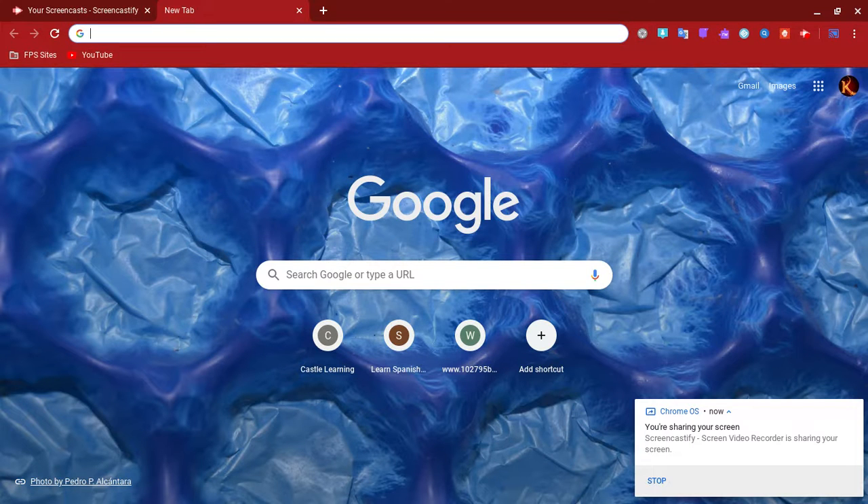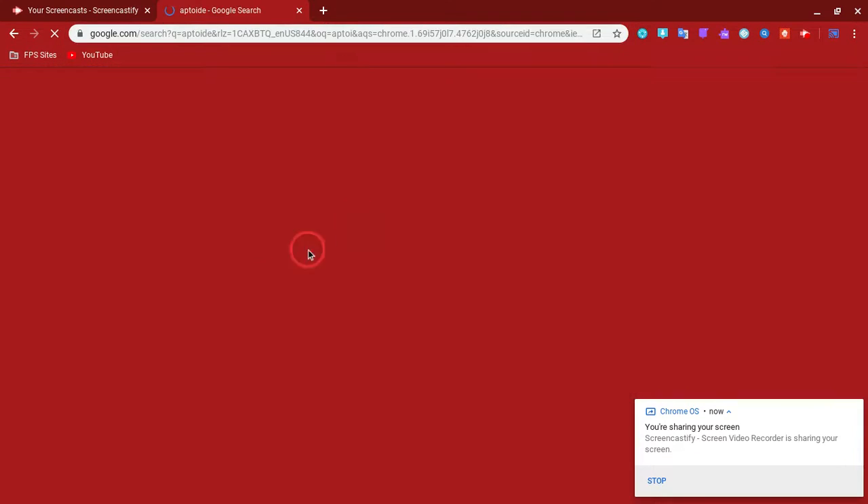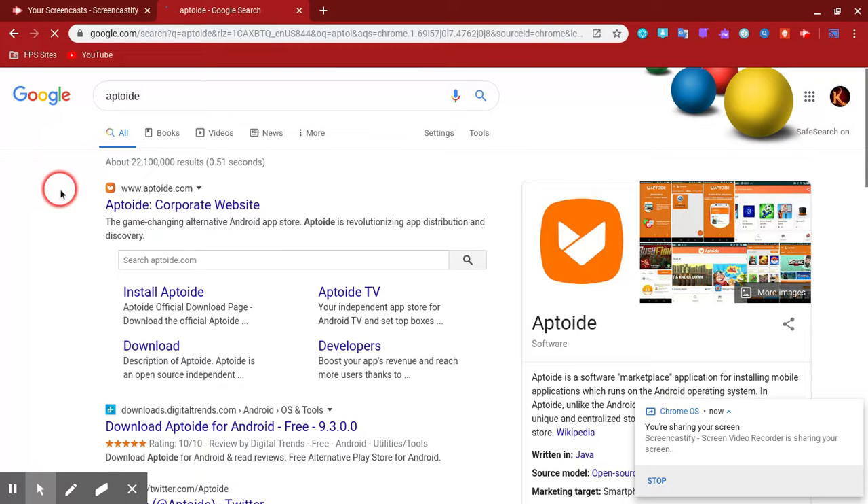You type 'Aptoide' right here - this one right here. You see this website right here? You're at the right place.